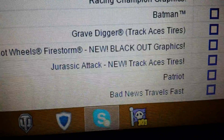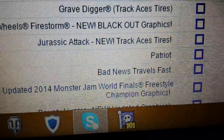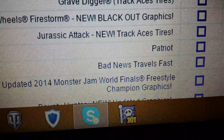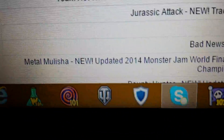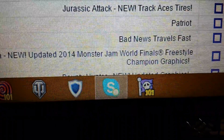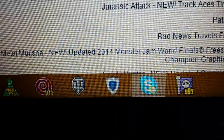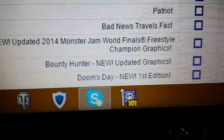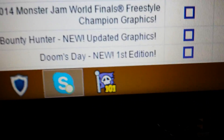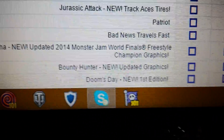Jurassic Attack — I'm excited, can you tell? Jurassic Attack with TrackAce tires, nah. Patriot — is that going to be the 10th anniversary re-release or the new tool of the original design? Bad News comes back of course. Meta Militia finally updated, but now it's still going to be outdated because he just won the 2015 Racing Championship. A new Meta Militia with the updated graphics. Bounty Hunter yellow — oh my god, they really are doing Doomsday. That's going to be insane. So I'm expecting a yellow Bounty Hunter then.